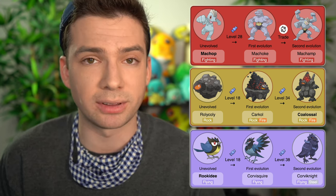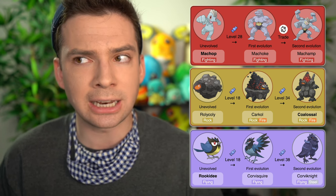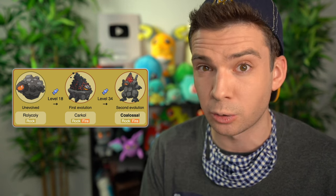I picked Machamp simply because I like it more than Conkeldurr. I really wanted to use the Corviknight line because Rookidee and Corvisquire start out as pure Flying types — it makes it a lot cleaner. However, Corviknight is not weak to Rock, so I could only pick a Rock starter that got a secondary typing Corviknight was weak to. I had two options: Alolan Golem with its Electric typing, and Coalossal with its Fire typing. I picked Coalossal because Rolycoly starts as pure Rock type, while Alolan Geodude is Rock-Electric — and also I just like Coalossal more.